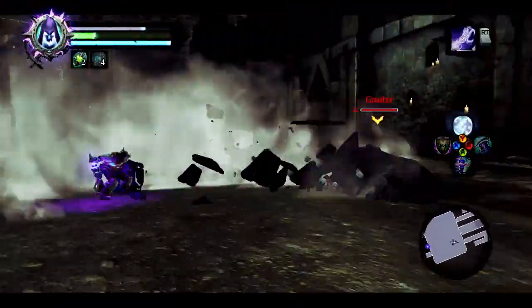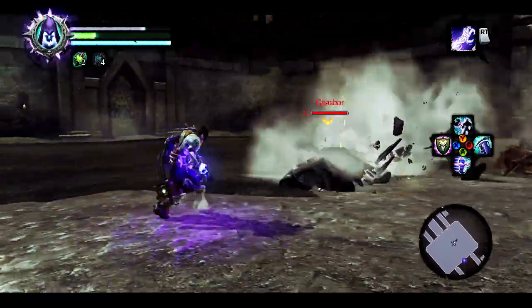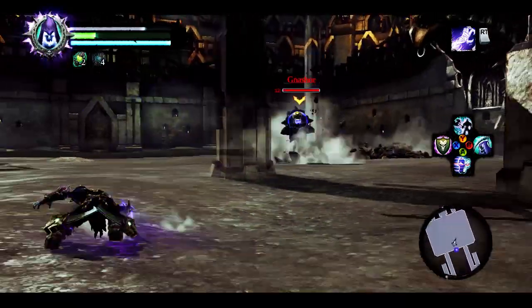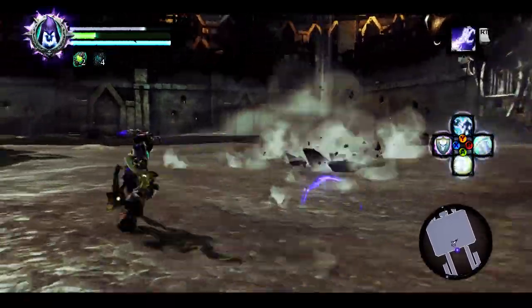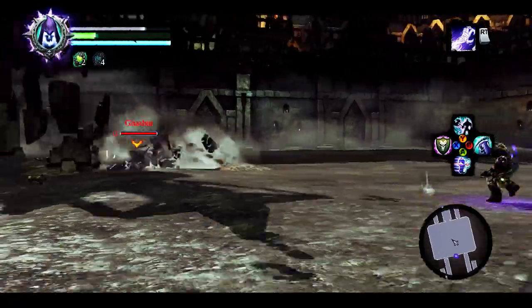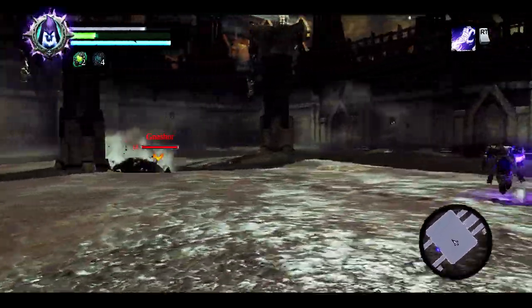What you need to do is stay out of his way here — he's bouncing around. Depending on how good you are at evading, it's not too big of a deal. And when he pops up, what you need to do is use your death grip.